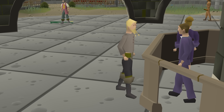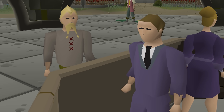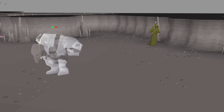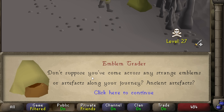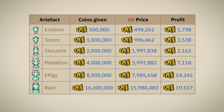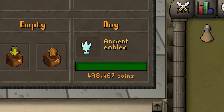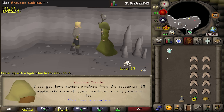I'll just get straight to the point. I invested over 400 million GP for this first method, and there's a chance I lose it. Inside of the Revenant Caves deep in the wilderness, you can find an NPC called the Emblem Trader. He can do a couple of different things, like giving you a skull, but we only care about one thing. He will buy ancient artifacts from you — the ones dropped by the revenants in the cave — at a set price. The set price is usually always more expensive than the price of the artifacts on the Grand Exchange.